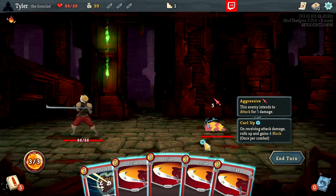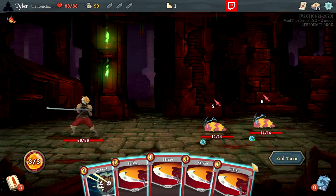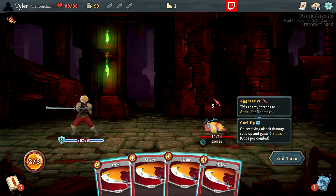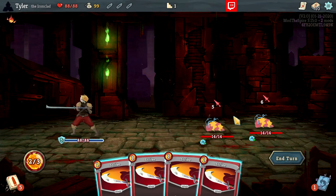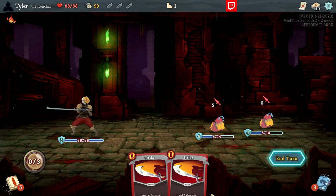When they receive attack damage, they're going to curl up and gain four block — they can only do this once per combat. So I see I'm getting hit for 11 total, and I want to defend to block some of that incoming damage. I'll play a block for five to cancel out that five damage — but this other guy is still going to hit us for six, and we didn't draw any other defense. So now with two energy, I can play two strikes and hit one on each of them.